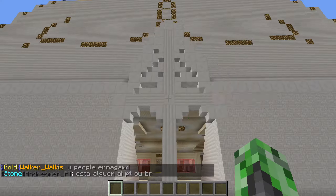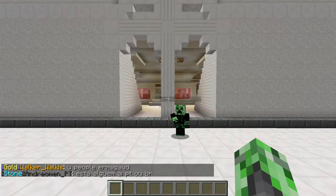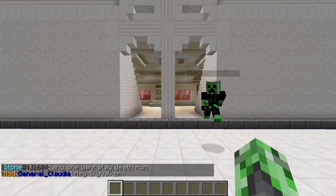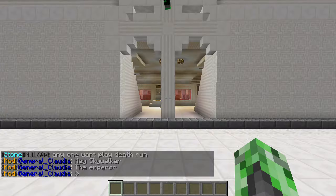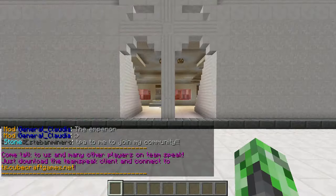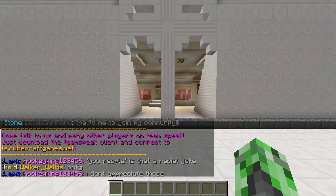Hello, this is Erin Gill with my friend Shark Hunter, and we are applying for Builder on CubeCraft. We have made a block hunt map that we think you would like. We're going to show you around, and hopefully you'll accept us as Builder Rank so we can make great maps for CubeCraft.